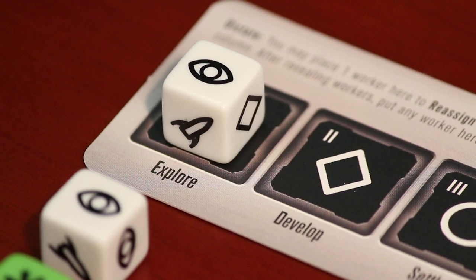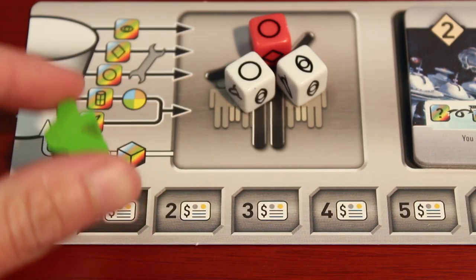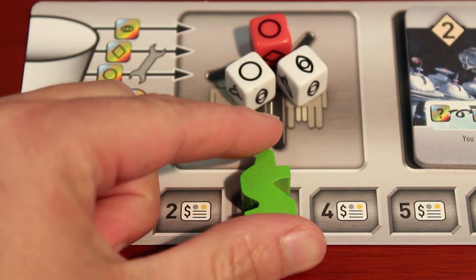To use an explorer die to stock, a player simply moves their credits marker up two spaces on the credits track.